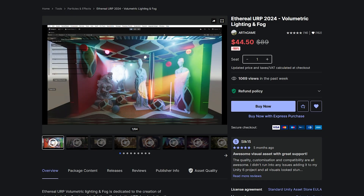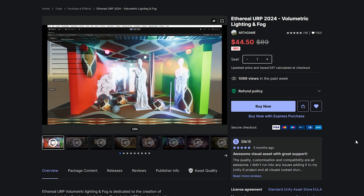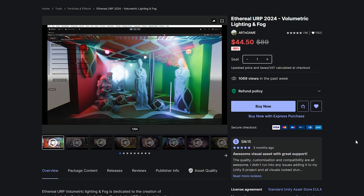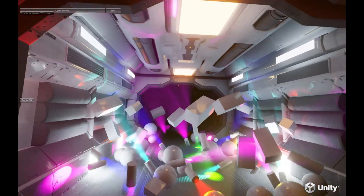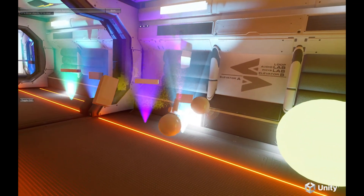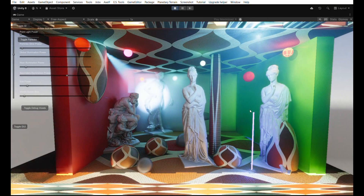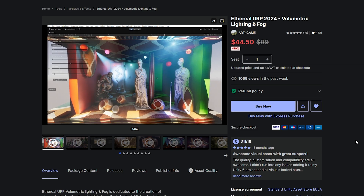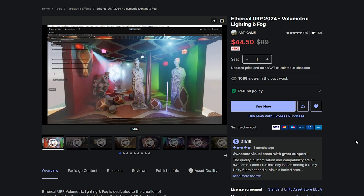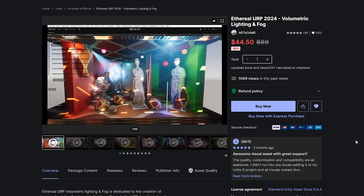Remember when I said I was a sucker for lighting? Well, we have one called Ethereal URP for volumetric lighting and fog. It provides realistic volumetric lighting and atmospheric effects in the Universal Render Pipeline, simulating light scattering through particles in the air to create god rays, realistic fog, and enhanced environmental lighting. A warning: this has not been tested for VR or AR yet, and it might be too graphics intensive for the Quest 3. But this channel isn't just about VR and AR — I love covering game development in general, and this asset has me very interested to see what I could do with it. If you've ever wanted volumetric lighting, fog, particles, and god rays, consider picking this one up — just keep in mind it may not be optimized enough for VR.